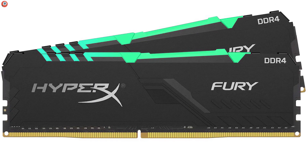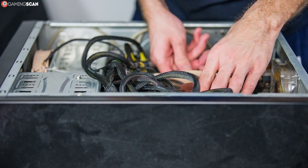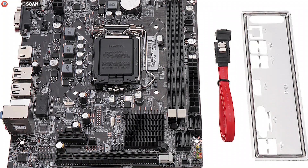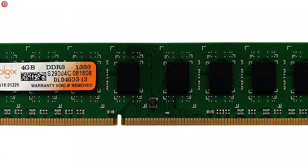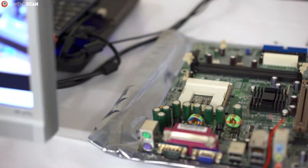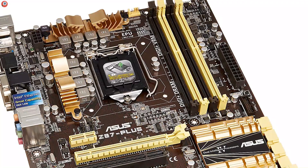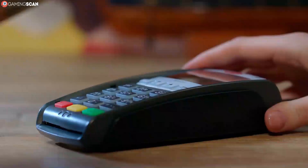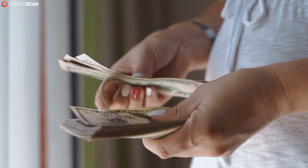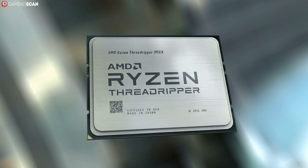DDR4 only reached mass market adoption around 2016, which is a crucial piece of information if you haven't upgraded your PC since then, because DDR3 motherboards are not compatible with DDR4 memory. If you have a DDR3 motherboard, our advice is to replace it, as DDR3 is already on the verge of becoming completely obsolete. Your options are either to buy more DDR3 RAM — not a real long-term solution — or to buy a new DDR4 motherboard and DDR4 RAM, which will be much more expensive and probably require a new CPU as well.